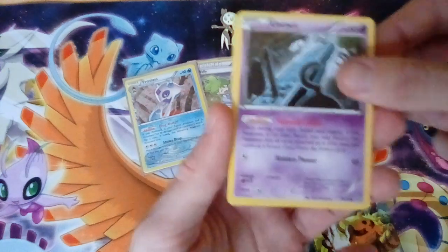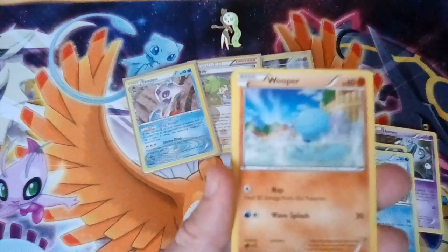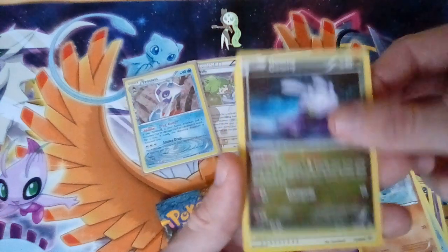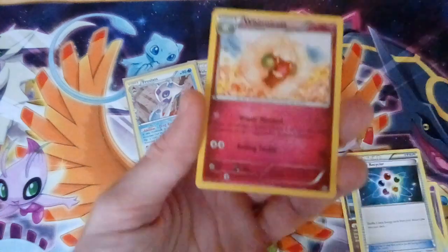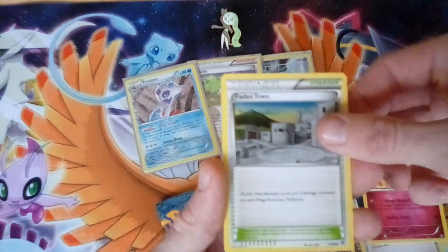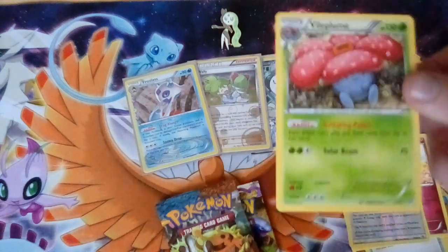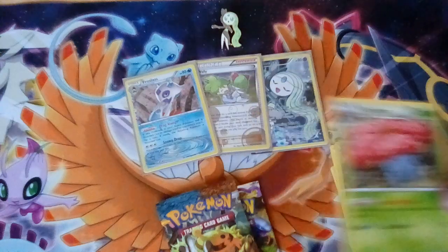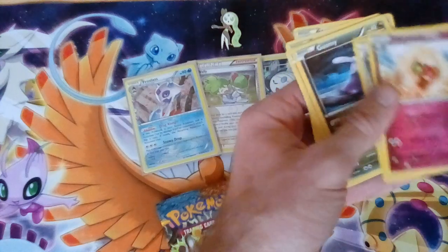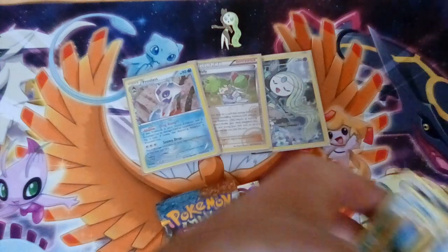Starting ourselves off with an Unknown, Tinkaton, Magikarp, Wooper — this should have some things. We've got Golem, Energy Recycler, Faded Town, Lightning Energy Reverse, and a Vileplume. Nice — that's always good to get, especially for use in exchanges. That was a good pack, I gotta say.